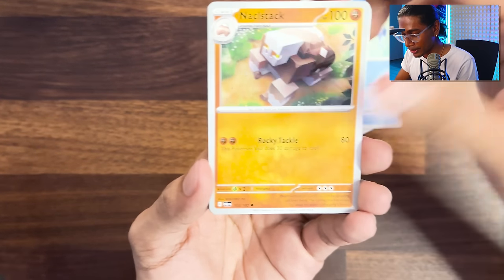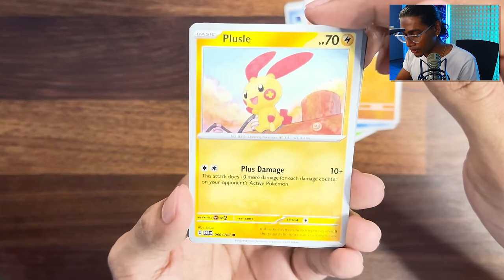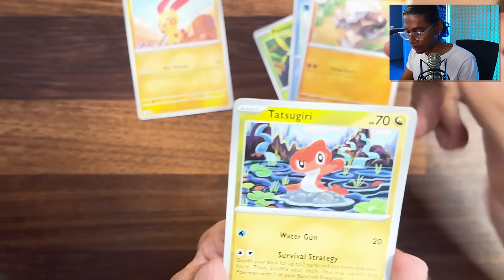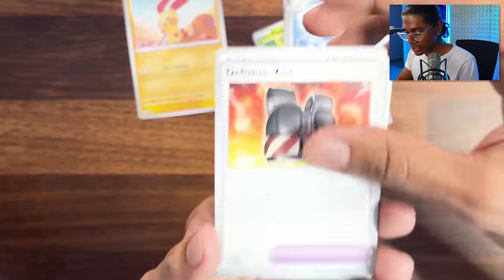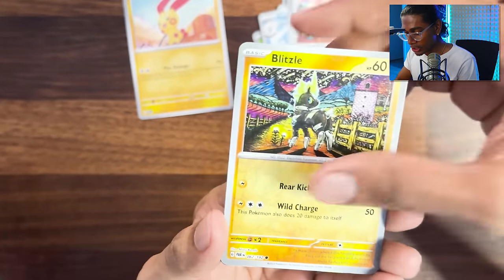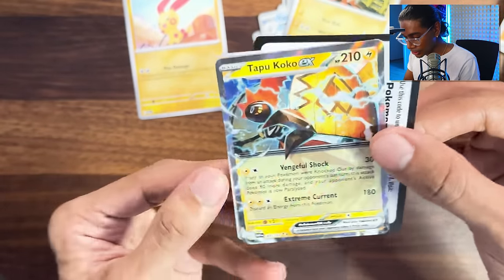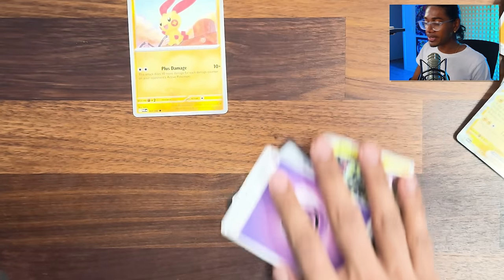Pansage, Snorunt, Knacklestack. We have to find that Minum - what if these connect too? Tatsugiri, Vanillish, Defiance Vest, Porygon. Blitzle - how are you in this? Goodness, Dokurataro - we didn't even speak about him. What are we hunting? I want that Iron Hands.